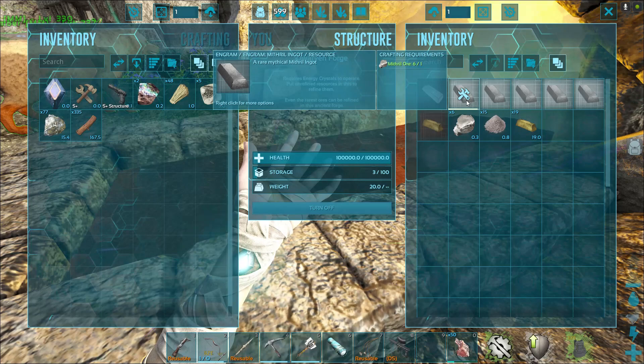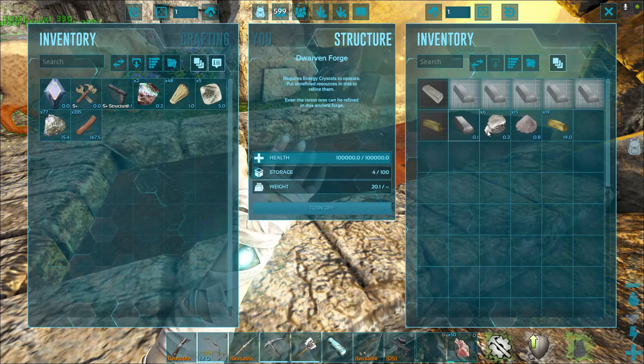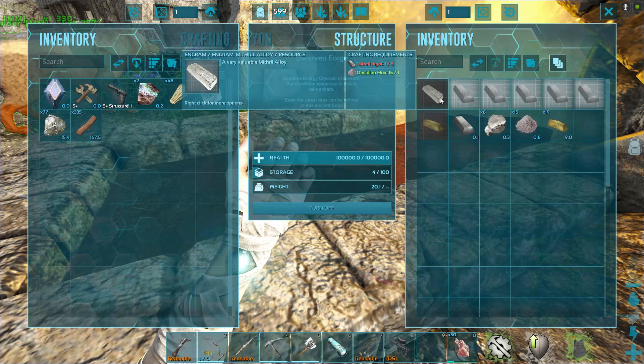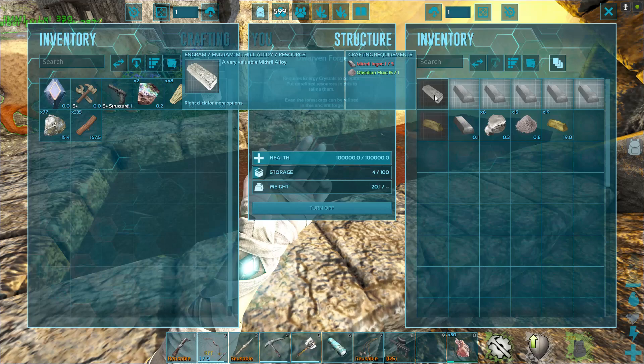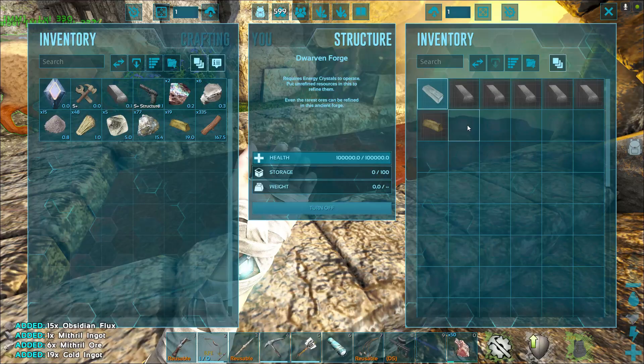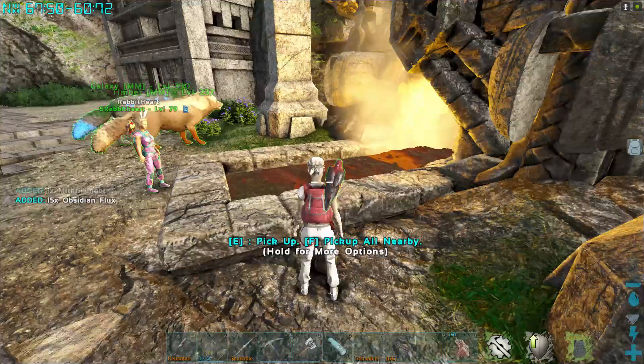It's done now. Because we had the mithril ingot, you need five ingots. You need five of the mithril ingots and one obsidian flux, and that will make the mithril alloy. There you go — that's how these forges work. And that's the only way you can get the pure gold ingots.